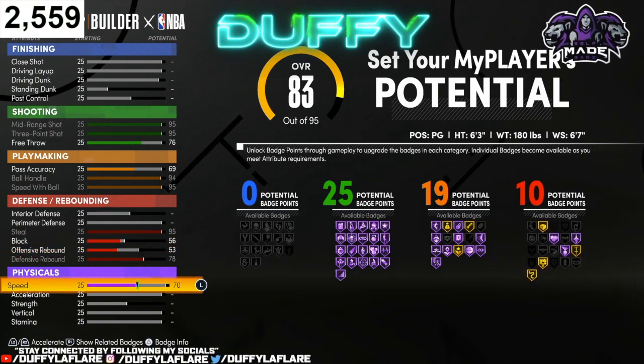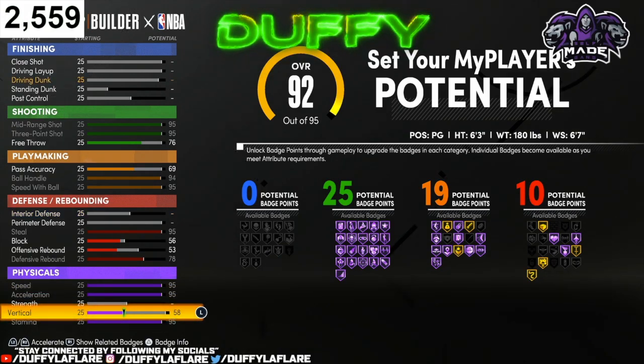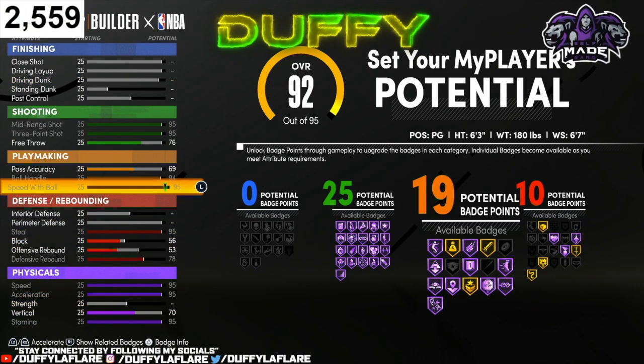Now for the physicals, you wanna go ahead and max your speed out, your acceleration, bring your stamina all the way up, then bring your vertical to a 70, and that's all for the physicals.